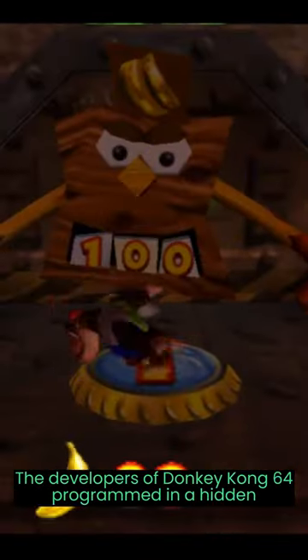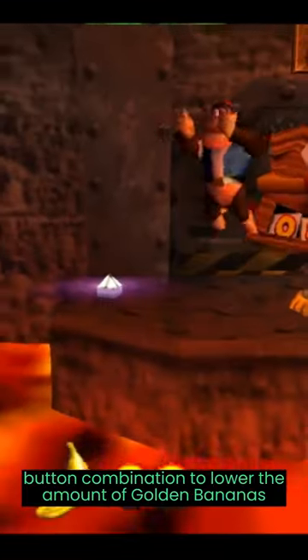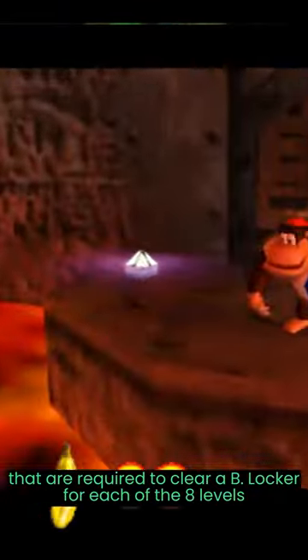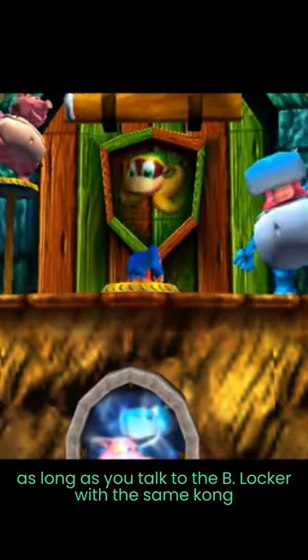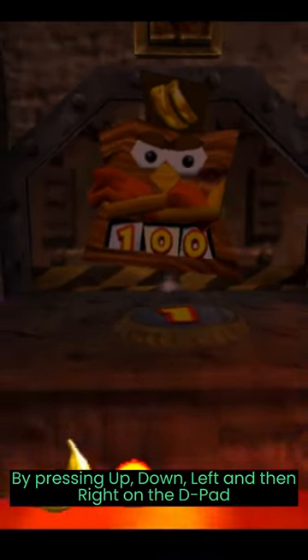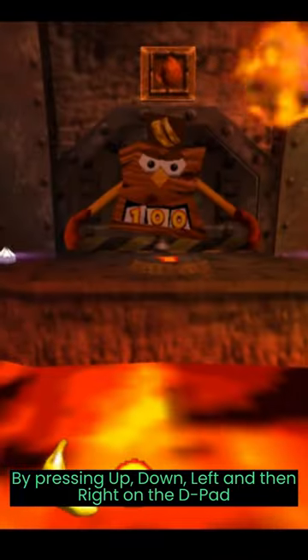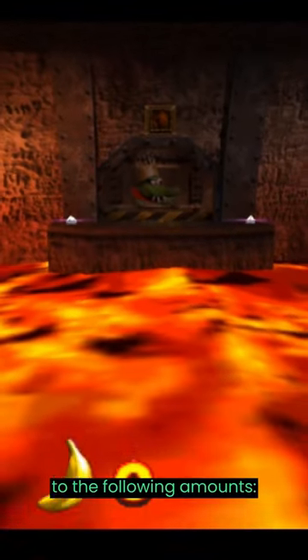The developers of Donkey Kong 64 programmed in a hidden button combination to lower the amount of golden bananas required to clear a B-Locker for each of the eight levels, as long as you talk to the B-Locker with the same Kong who fights the boss. By pressing Up, Down, Left, and then Right on the D-pad when near a B-Locker, you can lower the requirements to the following amounts.